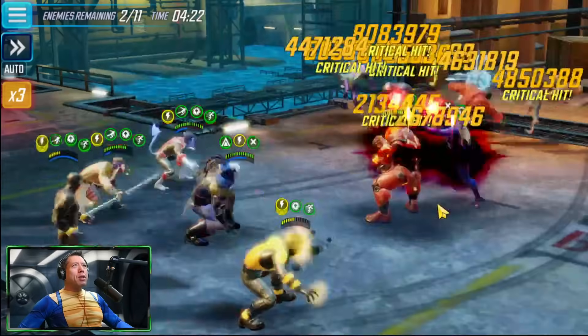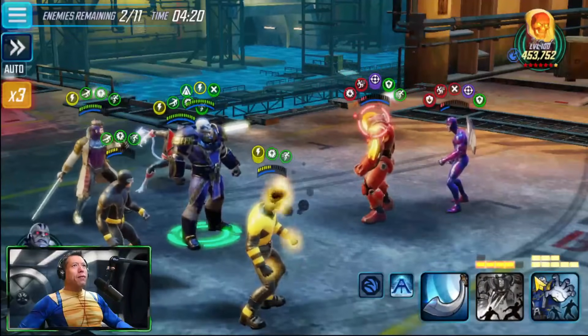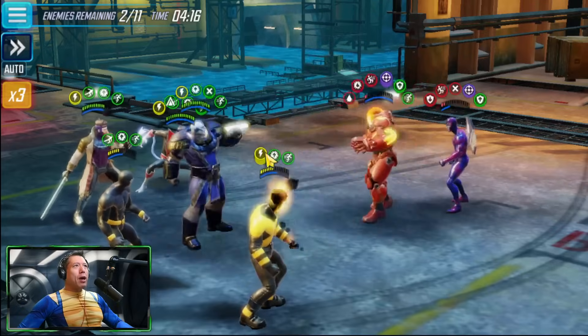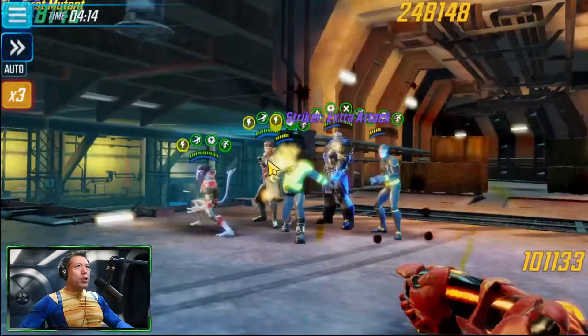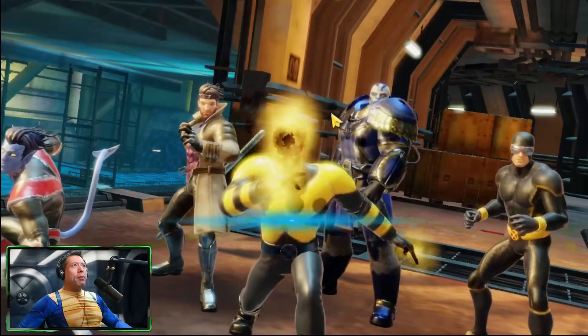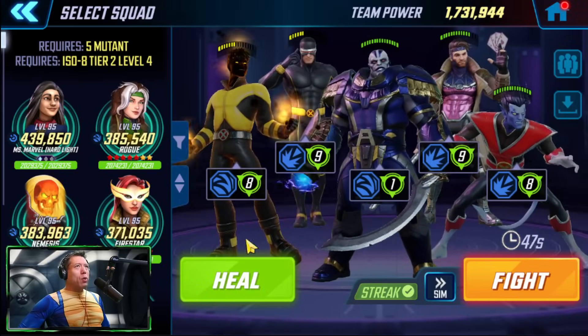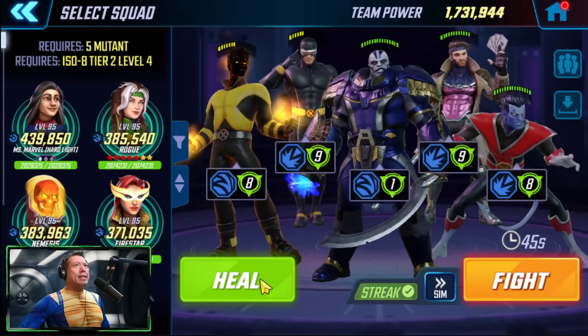Sunspot's big AOE — maybe we shouldn't have used that due to the counter-attack from Red Guardian, but fortunately it doesn't do too much damage. We take out most of the field. We won't get time to get our cooldowns back, but hopefully the charges on Sunspot are enough. We do have the ultimate from Apocalypse ready for the final boss node.